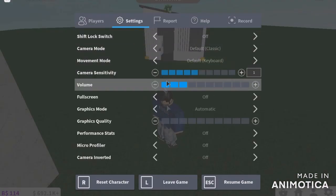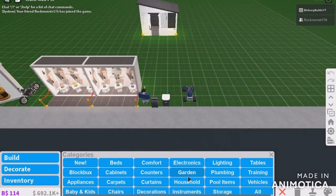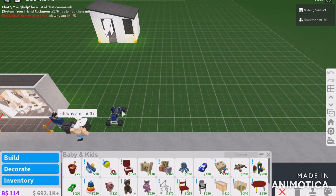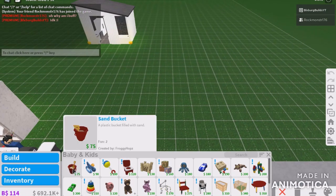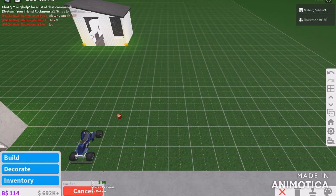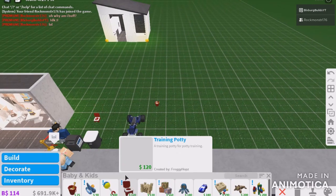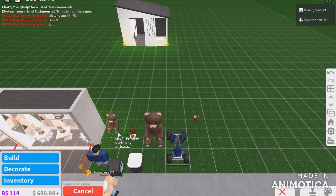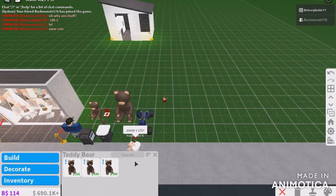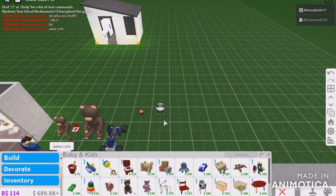Let me turn down the volume before I go into build mode. There's brand new stuff everywhere. There's BB and kids right here. You can get the sand bucket, the pacifier, trimming potty right there. A big giant teddy bear, giant teddy bear, large teddy bear, normal teddy bear. That's my sister. Basic high chair. Let me cut back to when I bought everything.